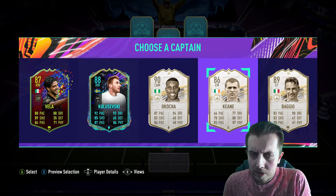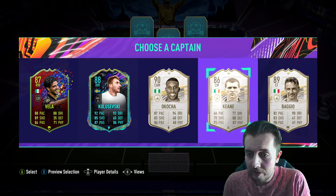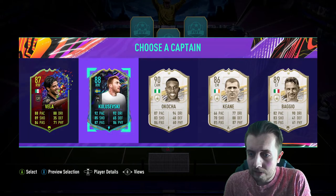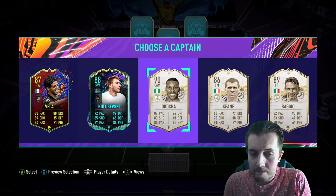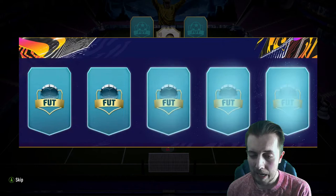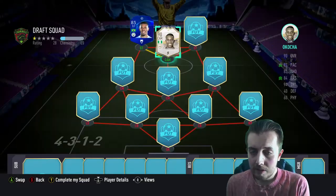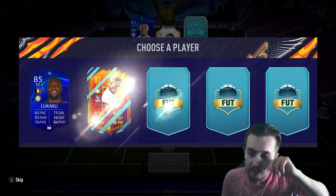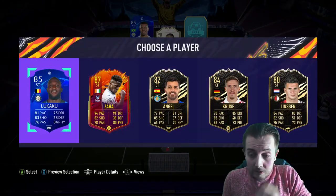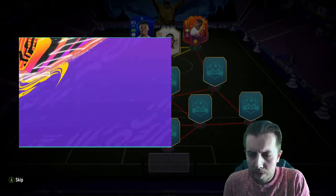I didn't realize baby icons were still in the draft. I assume all icons are in the draft now. No point taking Veog or Kuleveski, so I'm going to take JJ Okocha — it takes up the CAM spot which could have been somebody better, but it is what it is. It's a good stable point for chemistry anyway. We also get Zaha, which is very very nice — got those Premier League vibes up top.